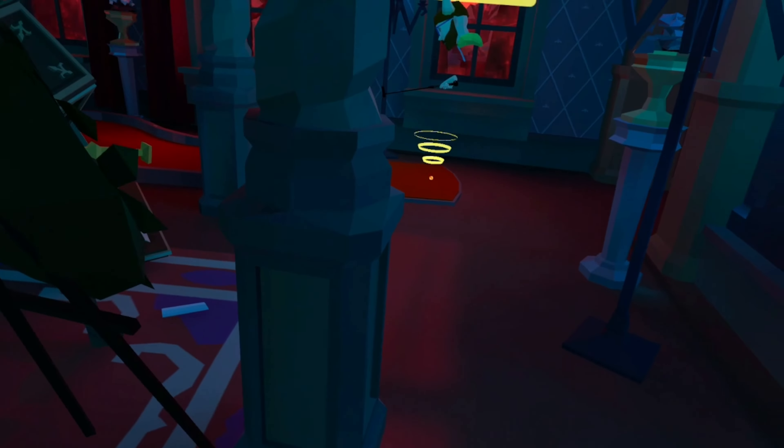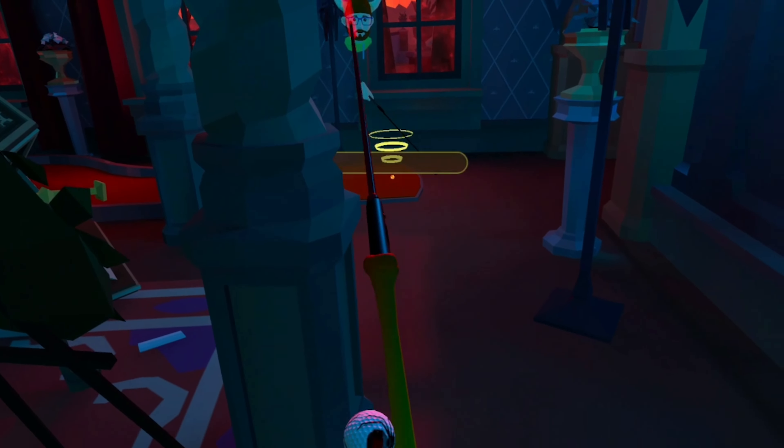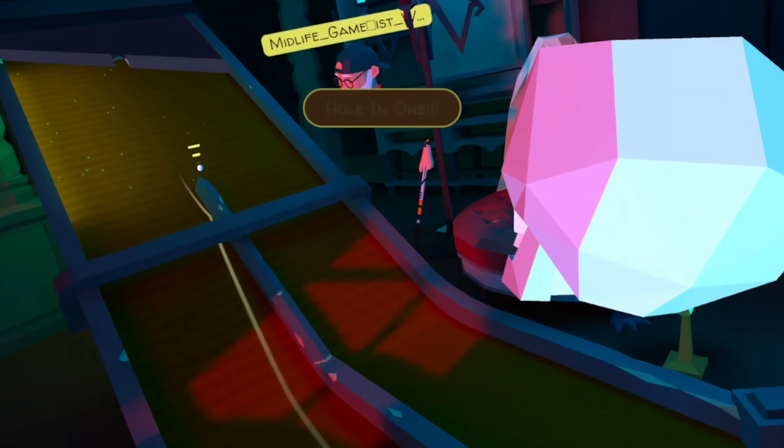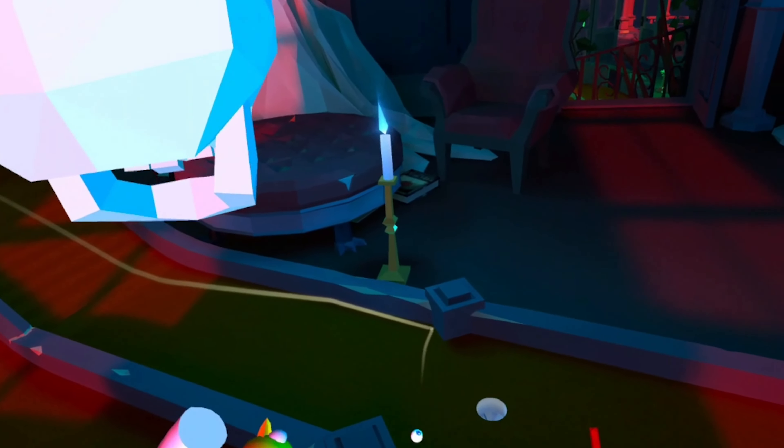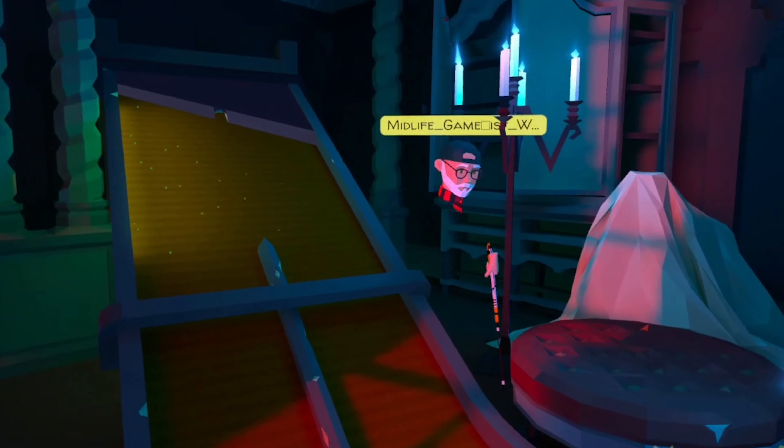Once you're inside, the third ball is behind this pillar by here. And the fourth is right next to the course.